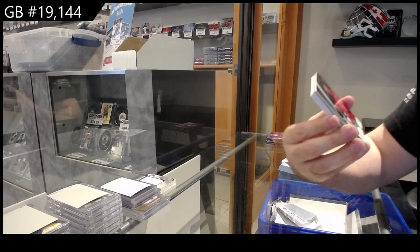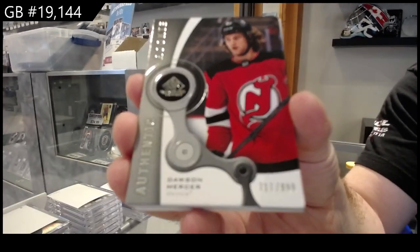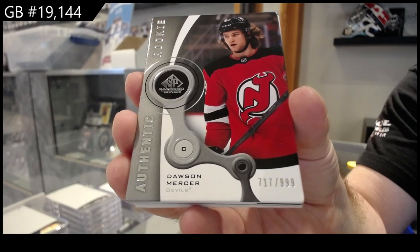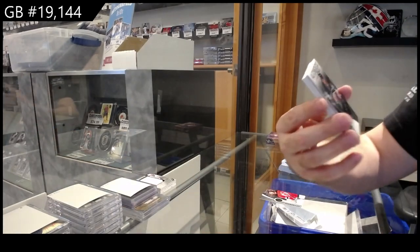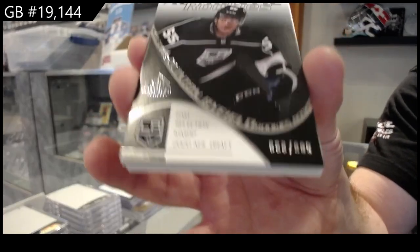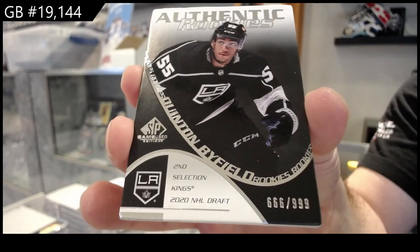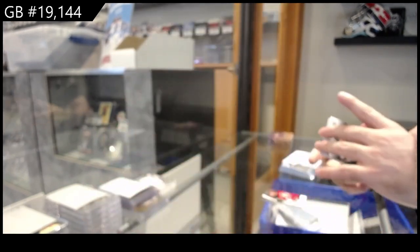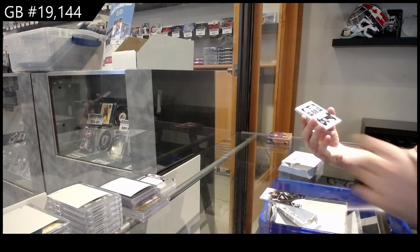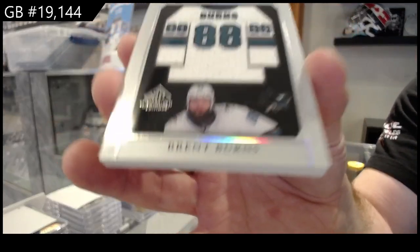We've got for the Devils, Mercer — 999 rookies, 999. By field, 666 of 999. And we've got a Frame Works Brent Burns.